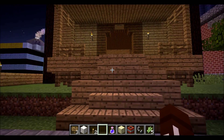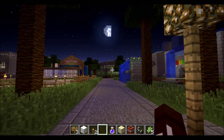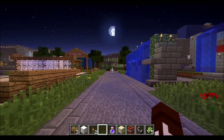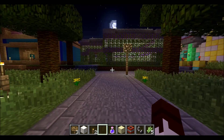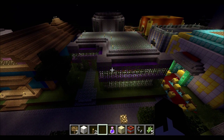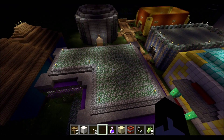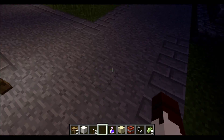Next is Cabin 12. Over there is Cabin 12, and that is the Dionysus Cabin. If you don't know who Dionysus is, he's the god of wine. And as you can see, it's a pretty cool cabin — it's purple with some vines and mossy cobblestone, which is pretty cool.